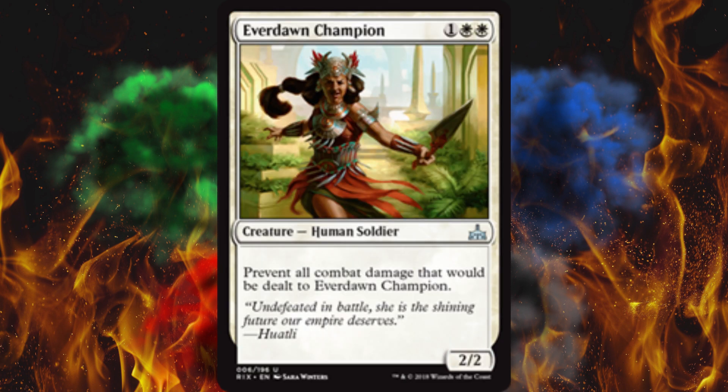Next up, Everdon Champion — costs two white, one colorless, so it must be pretty good. What? Prevent all combat damage that would be dealt to Everdon Champion. Is there supposed to be a zero and a colon before that? This isn't even an activated ability — they just put a sentence on the card. What the actual hell is this? Whatever, we don't have time for this crap. I'm just gonna assume that's a fake.